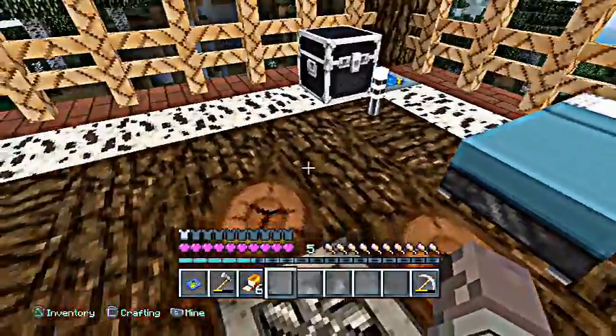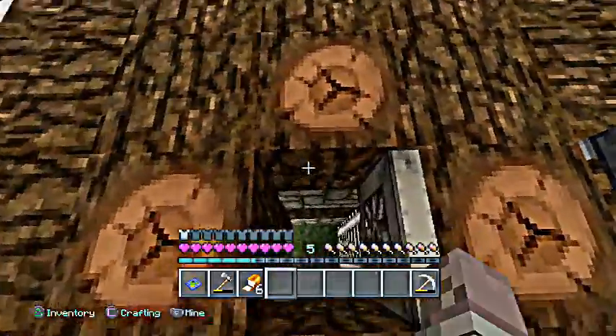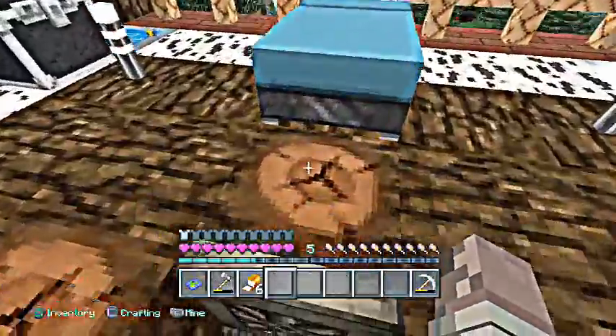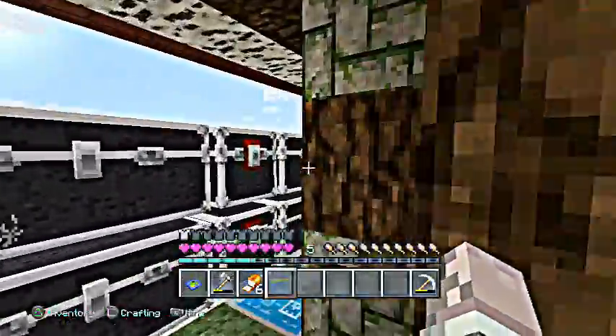Hey, what's going on guys? Thanks again for returning to my channel. On this episode we're going to be hunting for parrots — we're going to go try to find a pet parrot. I built my house and my farms, so this is my little bedroom, and if I go down, this is going to be my chest area.